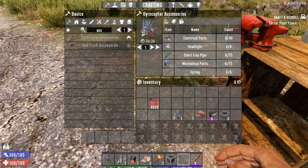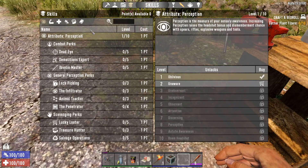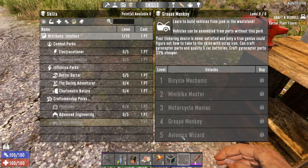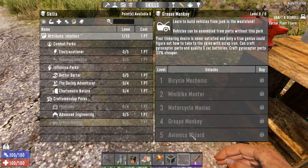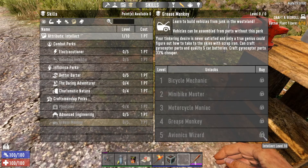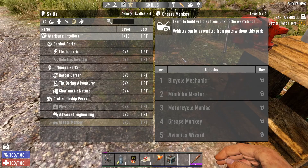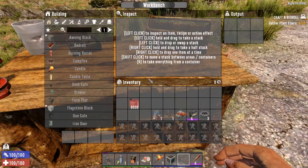The accessories are fair — about 75 iron pipes. If you go to the skill section, under Intellect, go to Grease Monkey and buy all those, then you want to be an Avionics Wizard to be able to make this gyrocopter. It's Intellect level 10 plus whatever the points are.